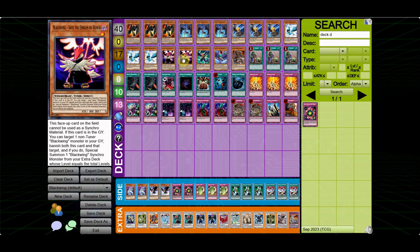2 Vayu. I wasn't 100% sure on this one because you really don't want to draw it, but it is the best Icarus Attack target. There are also times where you have something like Royal Oppression and you're trying to summon Blizzard with a Whirlwind on field, so you want to be able to chain Whirlwind so you can still resolve the Blizzard.